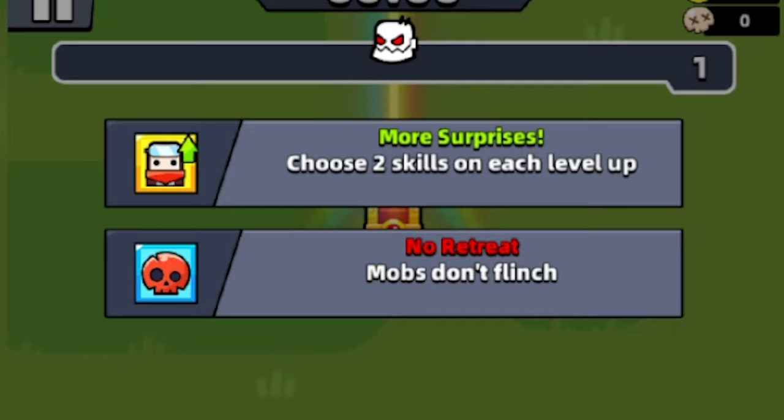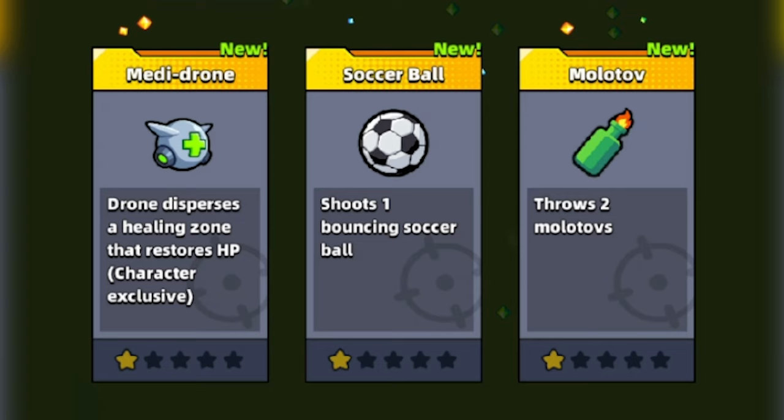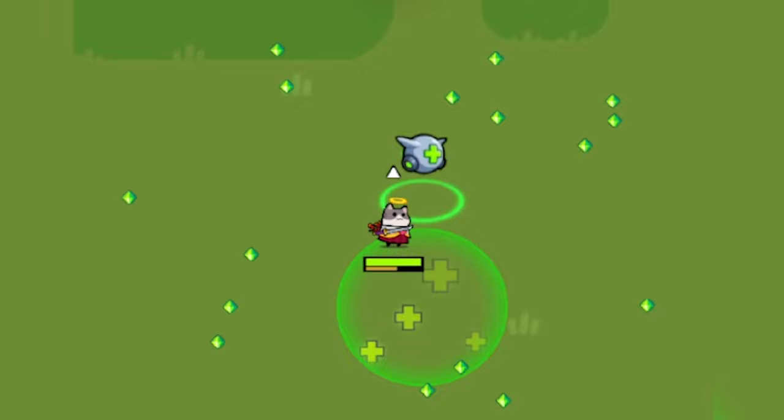Here's the daily challenge: more surprises. Choose two skills on each level up and no retreat. Mobs don't flinch — they will not be affected by knockback.